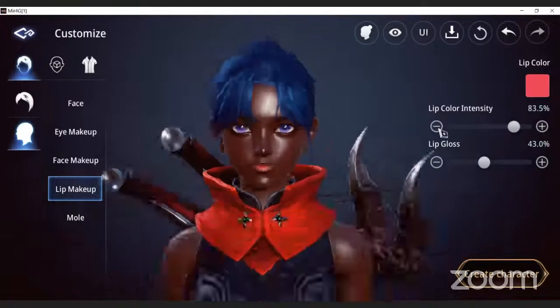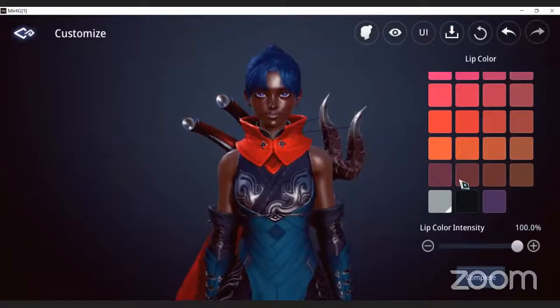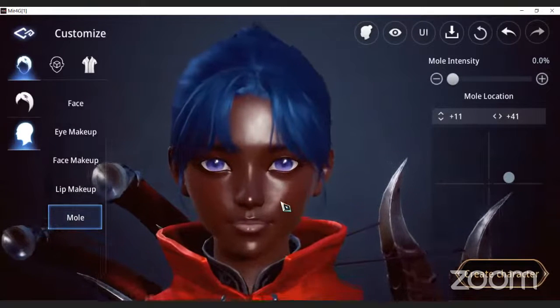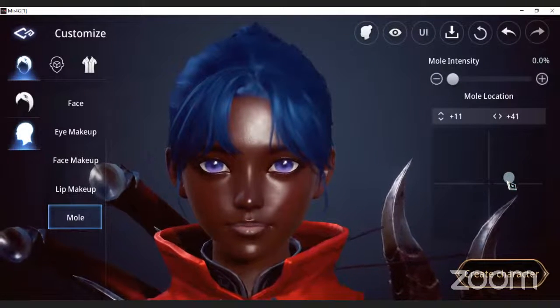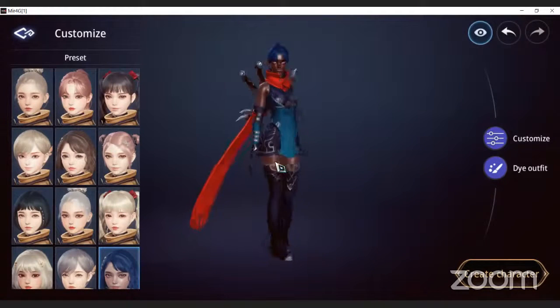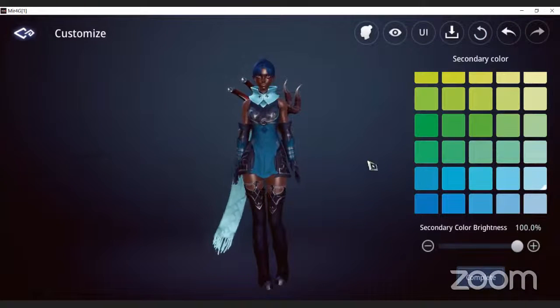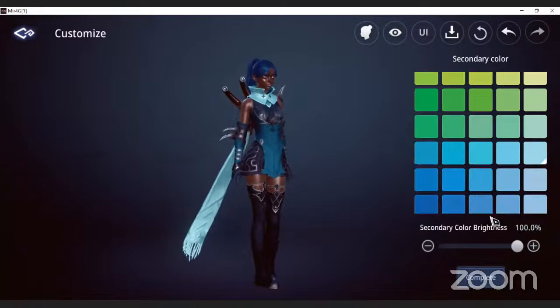Don't want to mess with the makeup. We want to see about a mole on her - actually she doesn't need a mole. So once we look and see we have her looking the way we want, we can change our outfit. That looks better. Complete there, primary color - I like that.